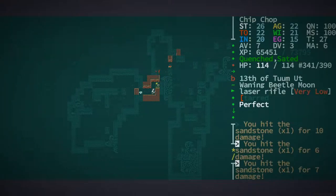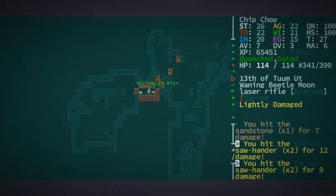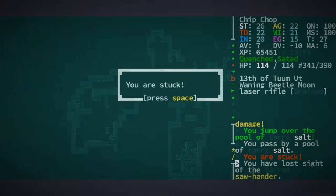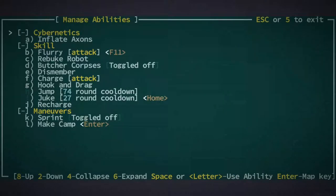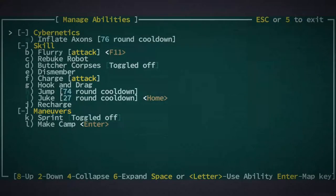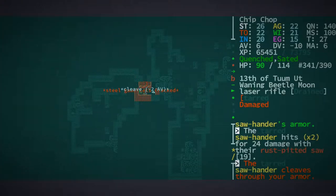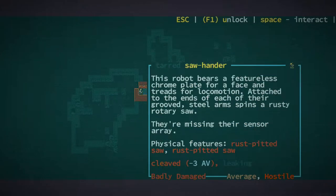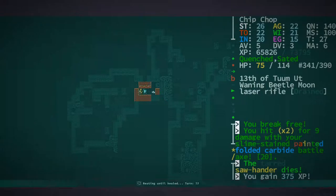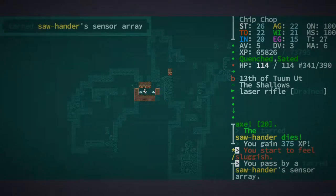Okay, here we go — they're stuck. They're tarred for now. They're not tarred anymore. Jump over here, sprint — I am stuck. Oh god, inflate axons! They're lightly damaged — please don't dismember me. Flurry them first and try to dismember them. I'm stuck. They're kind of messed up. Okay, here we go — we did beat them! They've really messed up my armor though.